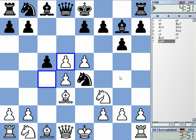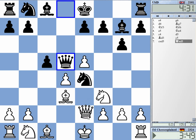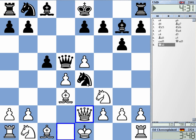After Bishop f5, there's g4, and here I play Queen e2. What is your move now? Bishop f5, there is g4, and f5 looks like it saves the piece for the moment, but otherwise it's terrible.